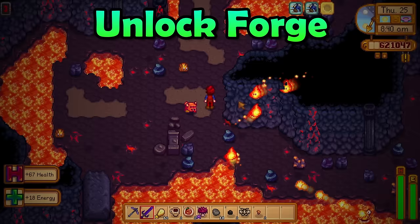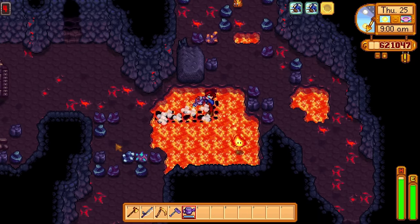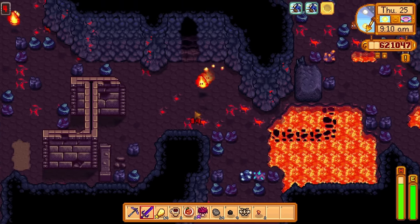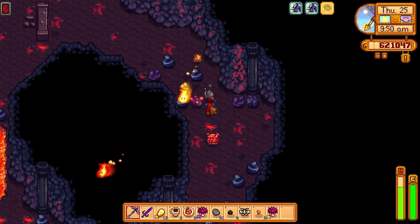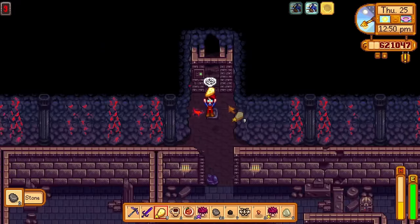To get to the forge, you just need to progress through the volcano on Ginger Island and reach floor 10. You will need to do this in a single day, but it's not hard if you use Coffee, Spicy Eel, and don't explore the entire room. Just focus on reaching the next floor and you will do it really easily.